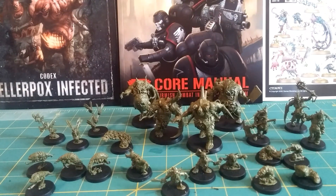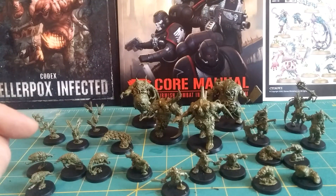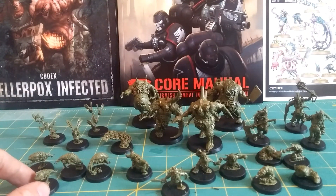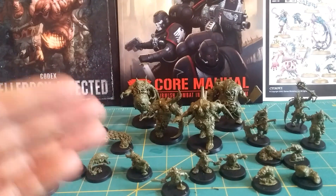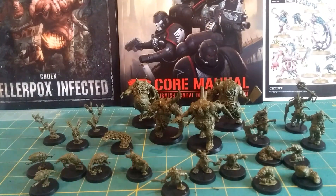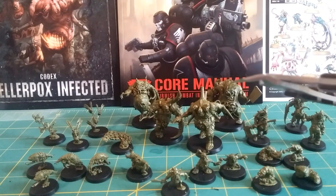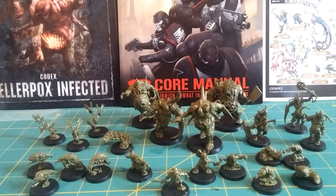It took me about 45 minutes to get the entire Gellarpox Infected side of the Rogue Trader box put together. Absolutely fantastic models — they look gorgeous and go together super, super easy. The mold lines — there's barely any whatsoever. All the gates are easy to clip off. I highly suggest having a set of clippers that are flat on one side — that makes it easy. The mold lines are almost non-existent.